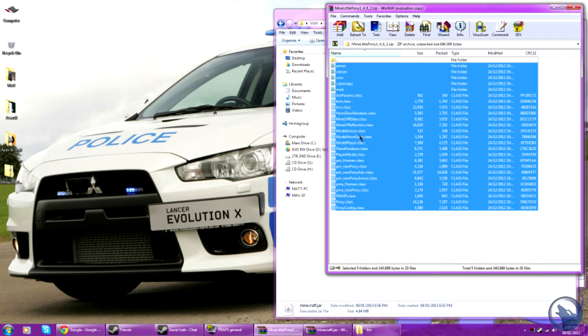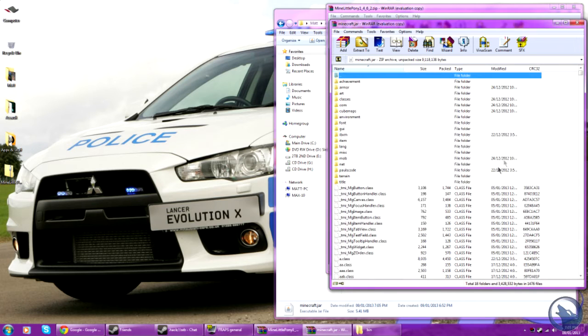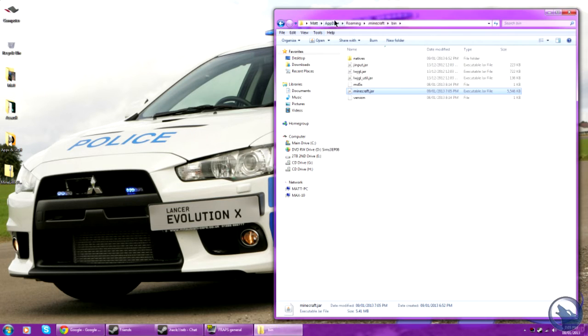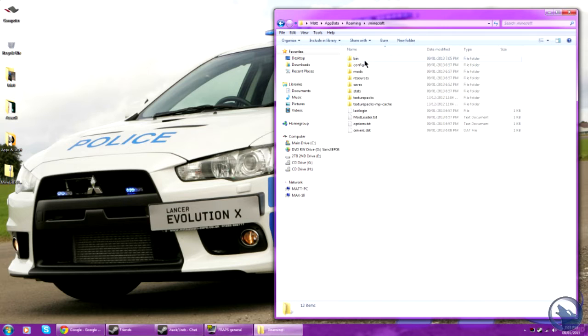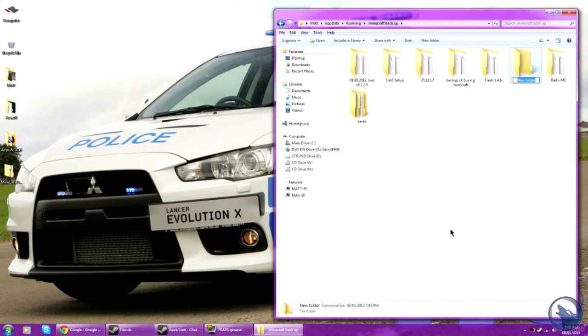Highlight all but the last file and put it into your Minecraft.jar. Click OK and close that. Go back to your roaming or Minecraft folder, right-click and copy all. Over here, make a new folder and put down the mod's name.